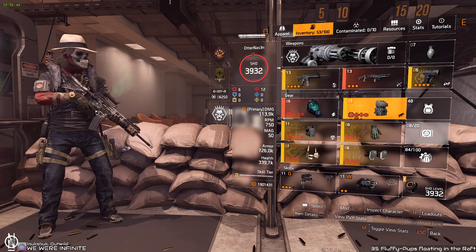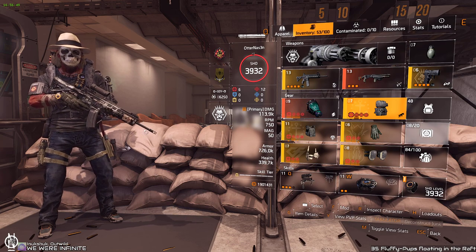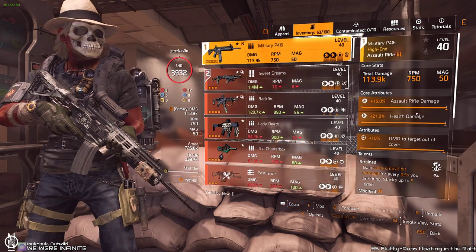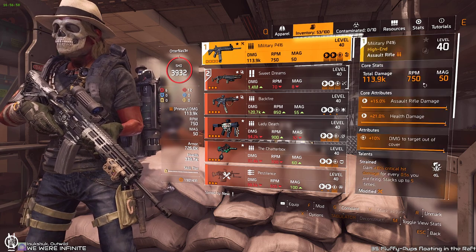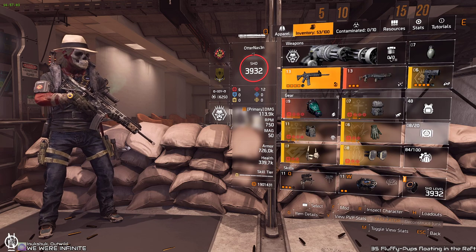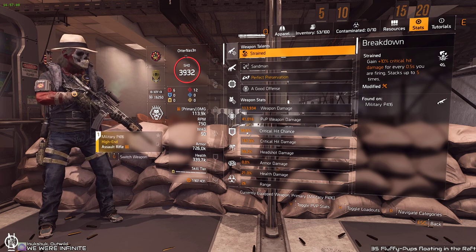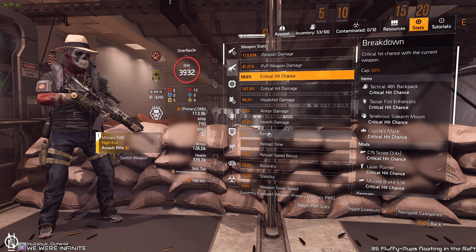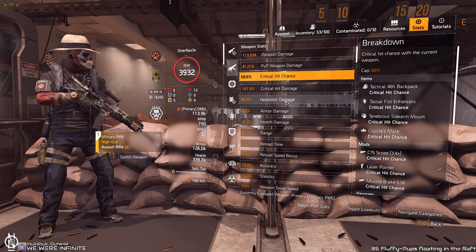Use Fendris for assault rifle. I use my lovely P416 — the weapon I mainly play 99% of the time in the raid. I love this weapon, it's so good. I got a perfect one here with damage total out of cover. I put Strained on it because the firing rate of 750 makes it work, and I use crit chance mods everywhere. What you want to achieve is somewhere around 55% crit chance — you don't need 60.